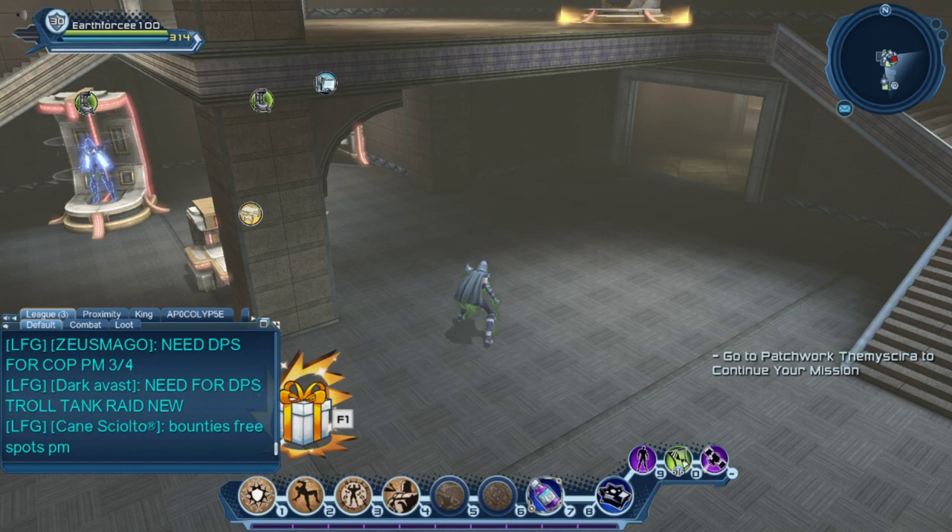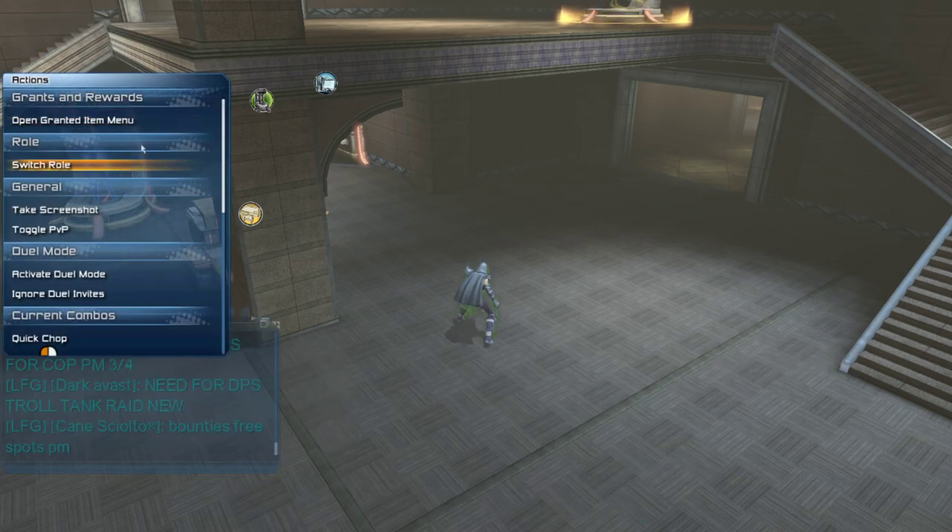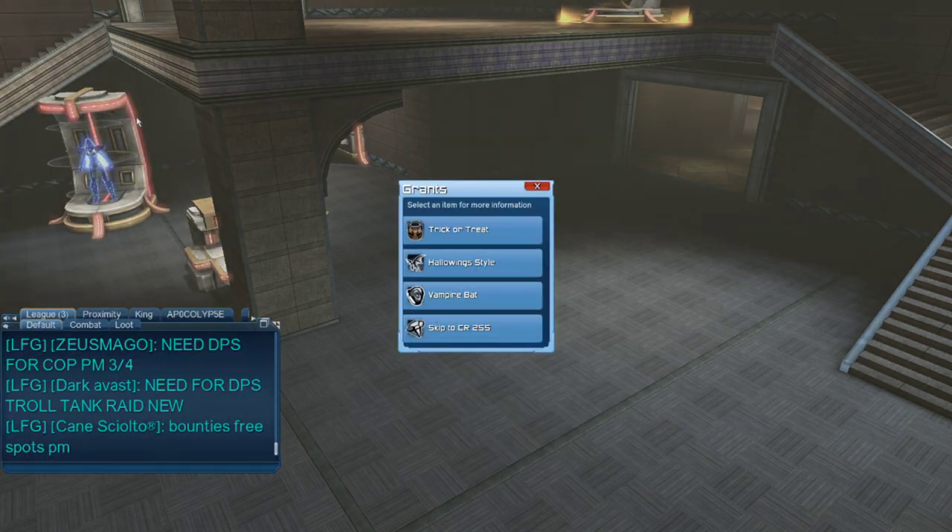Hello guys, so once you log into your account for the Halloween event and the free gifts, you will be welcomed with this screen here. As you can see, the granted menu with the gift icon is now up. Once you log in, go to your granted menu and onto your actions.